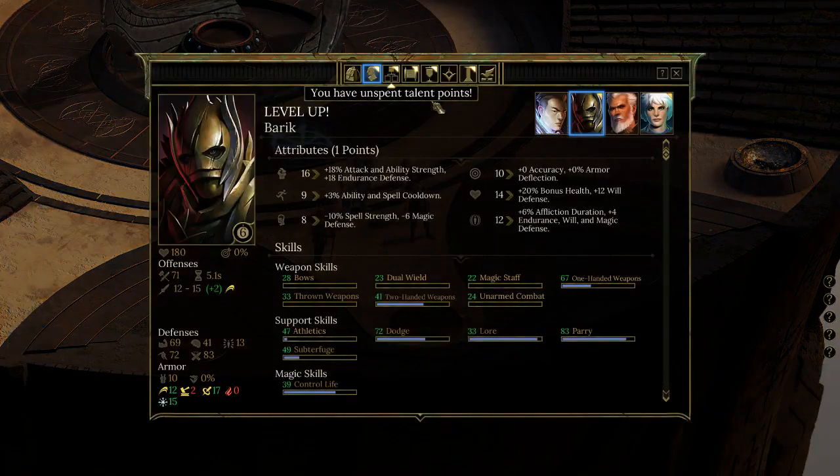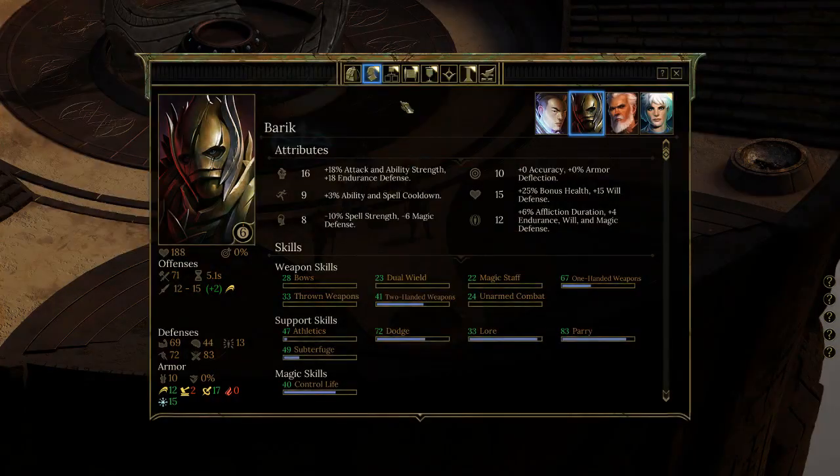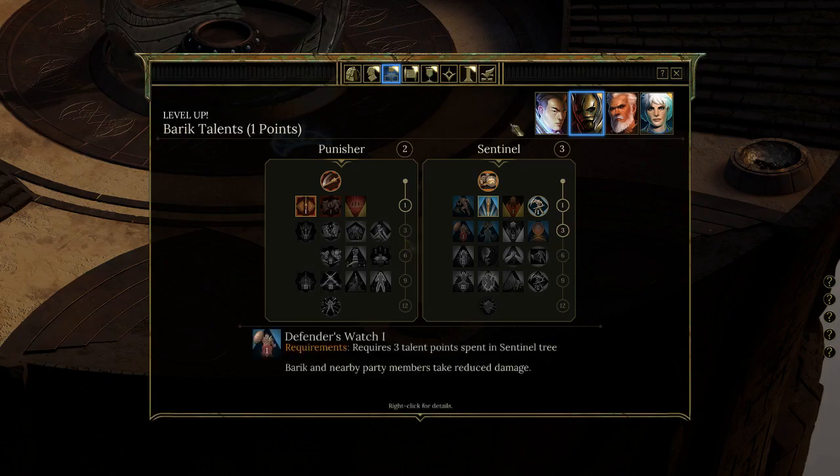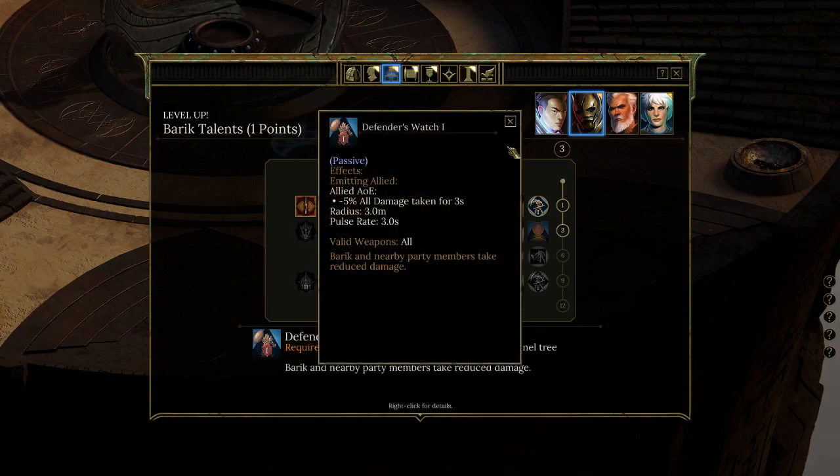Barak needs to level up, so we'll start with him first because we have an idea of what he is. Going through our options, we have Defender's Watch — an allied AoE passive — minus 5% all damage taken for three seconds. That's not bad; it's not a big bonus, but it's something.